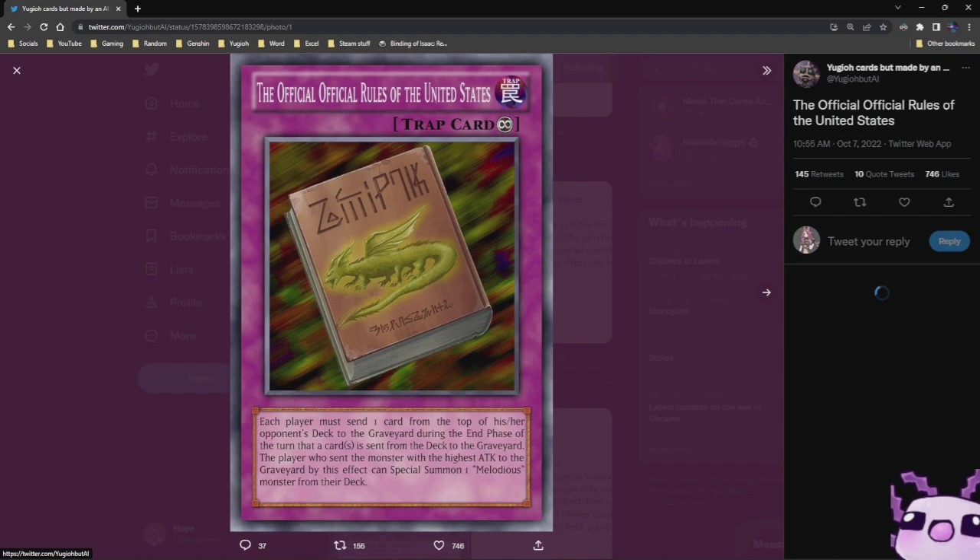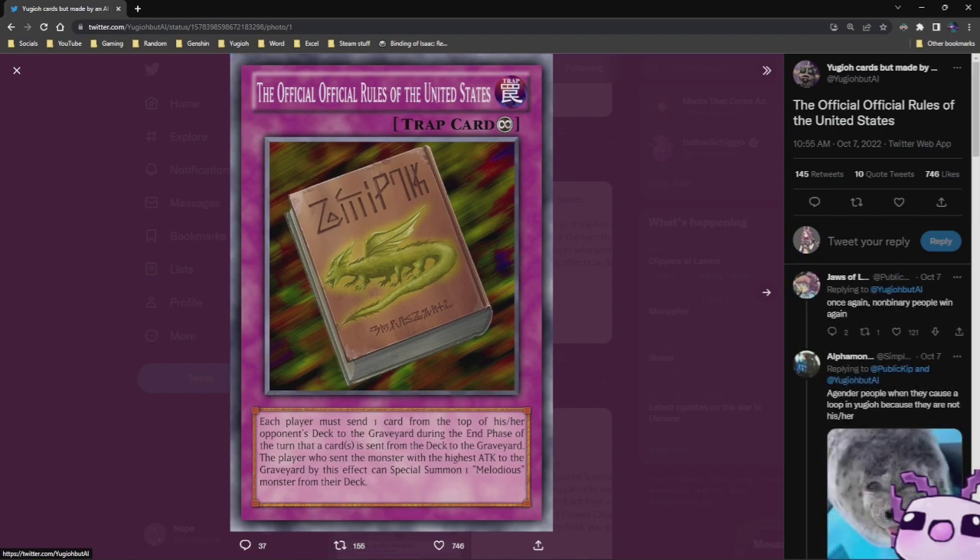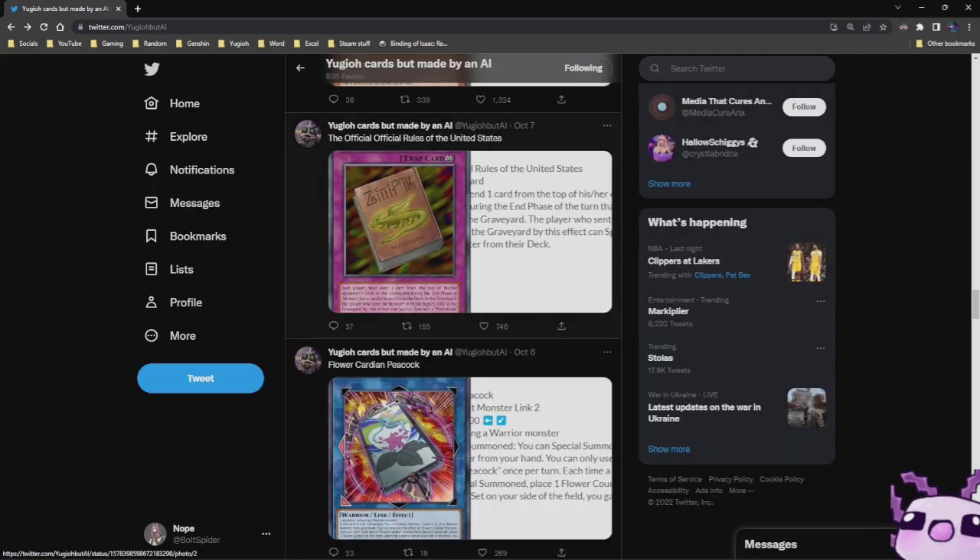Let's do one more. The Official Rules of the United States — it's a Continuous Trap Card. Each player must send one card from the top of his or her opponent's deck to the graveyard. During the End Phase of the turn that a card is sent from the deck to the graveyard, the player who sent the monster with the highest attack to the graveyard by this effect can Special Summon one of Melody's monsters from their deck. Oh my lord.